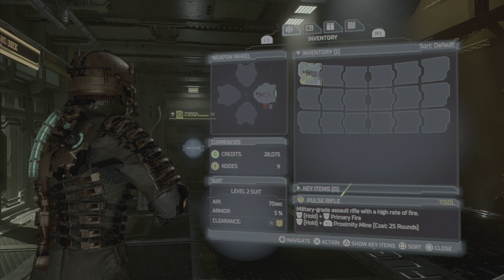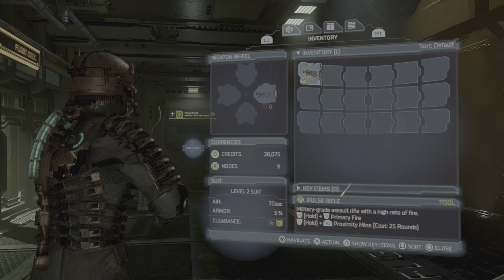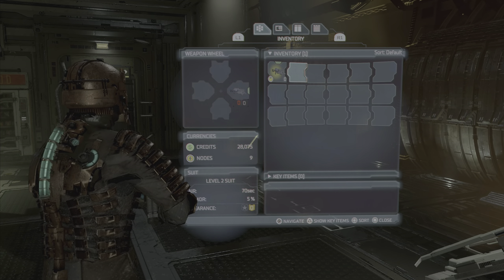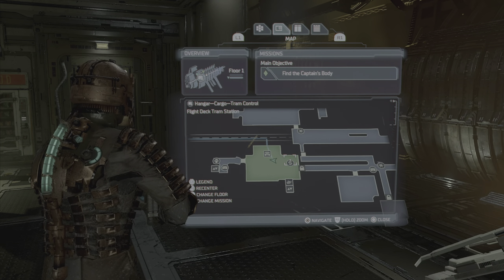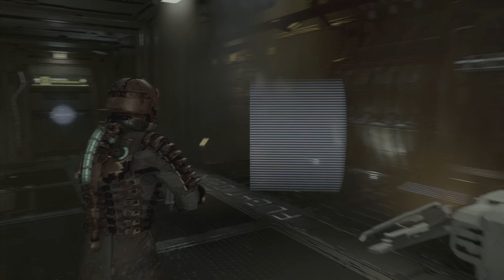To start this glitch, step one is you're going to need the pulse rifle. If you continue through the campaign you'll get the pulse rifle relatively quickly. You don't have to empty out your entire inventory — I just did for more space. Step two is you're going to find a location near a store and a bench. Right now I'm at the cargo hangar that you can get from the train.